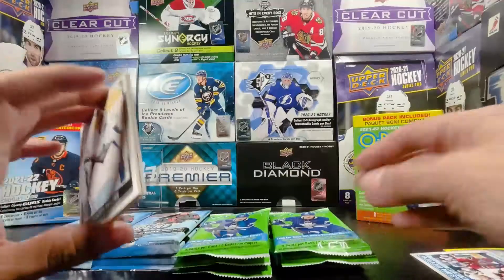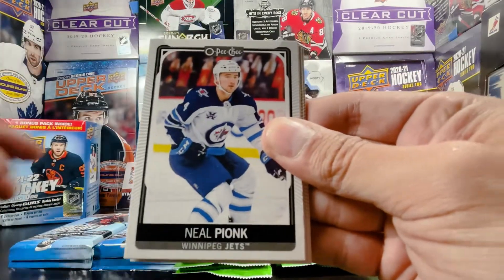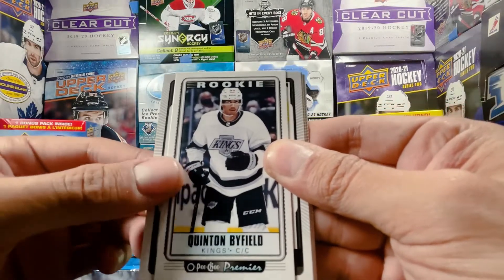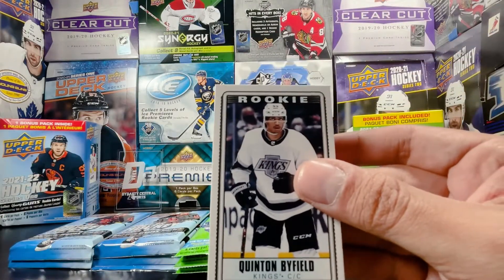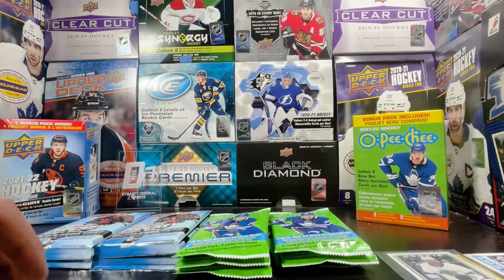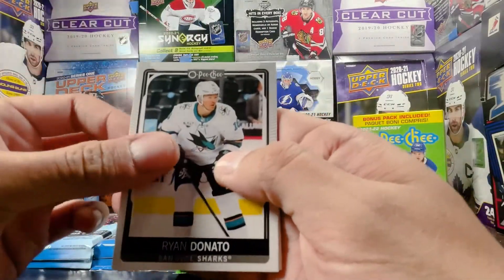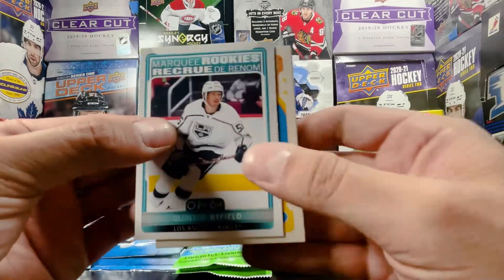Gotta say I do love how easily these rip open. Brayden Holtby, Delzado, Pionk, team checklist of the Rangers tall boy. That's a Quentin Byfield rookie — that is actually pretty cool, that's a good name to pull. Tall boys — where are all my sleeves? Found a sleeve, and that is Quentin Byfield OPG Premier rookie. We got Myers, Henrique, and Matt Martin. That's a Ryan Donato, Alec Martinez, Quentin Byfield marquee rookie — not bad.